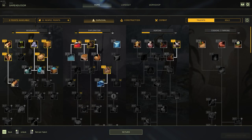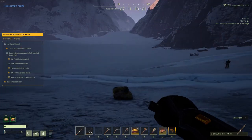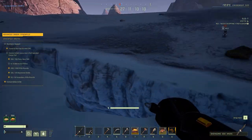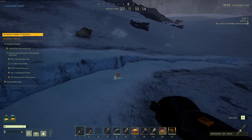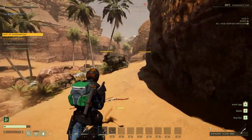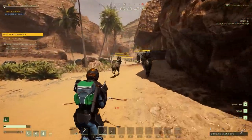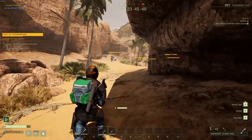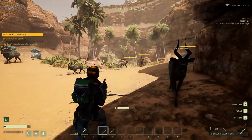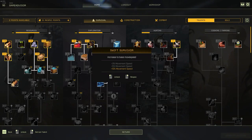Moving over to the exploration tree — move speed in this game is extremely powerful in the meta right now. It allows you to move away from animals faster so you can keep shooting them with your bow, and sometimes you can even outright dodge attacks. There's also just a lot of distance running in this game. The general move speed in exploration is probably one of the best talents in the game because you don't need prerequisites — just put three points into that talent and you've got an extra 10% move speed.